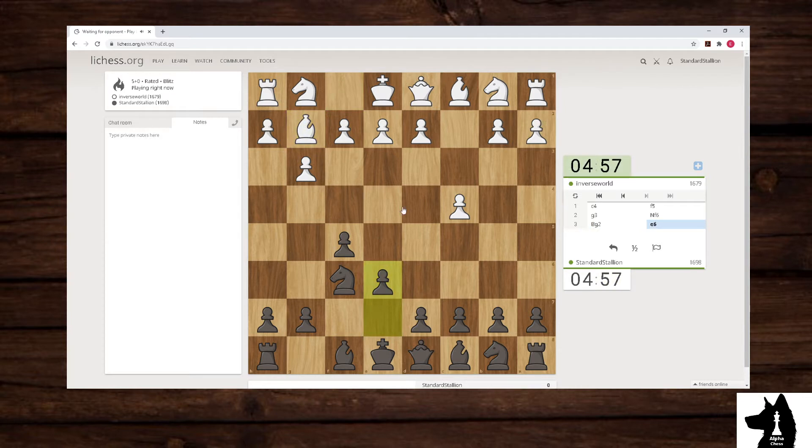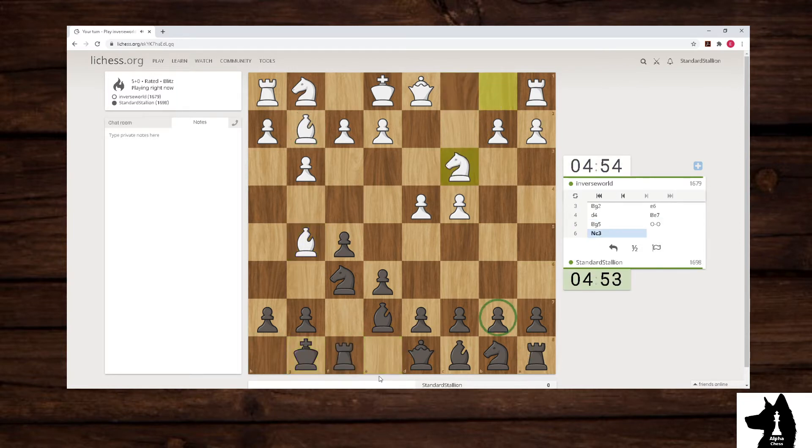I'll try and explain moves, but because it is a 5 plus 0, I'm going to not be explaining as quickly. He fianchettoed, which means I won't be fianchettoing over here. And it looks like he's going for just a standard attack. This is all theory in the Dutch defense out of the English opening.